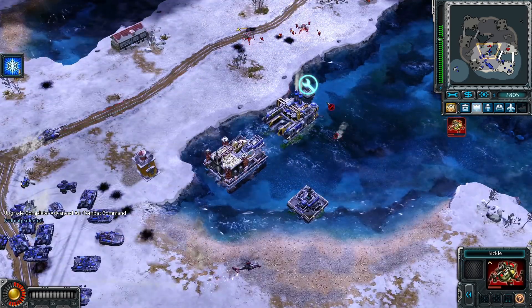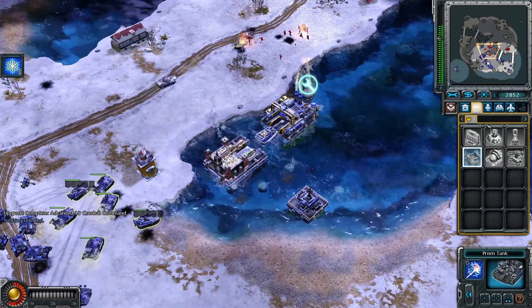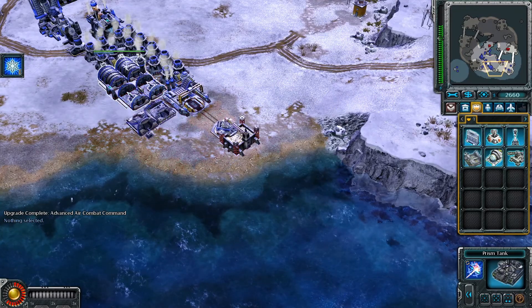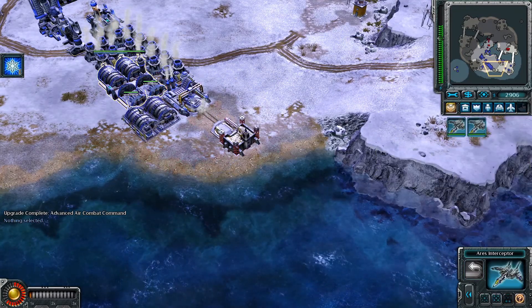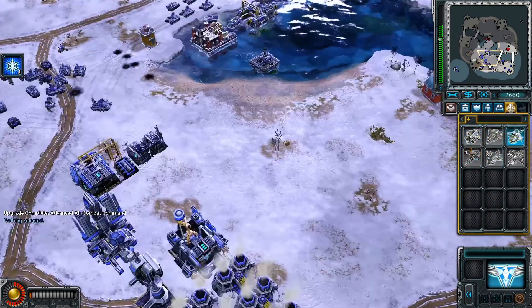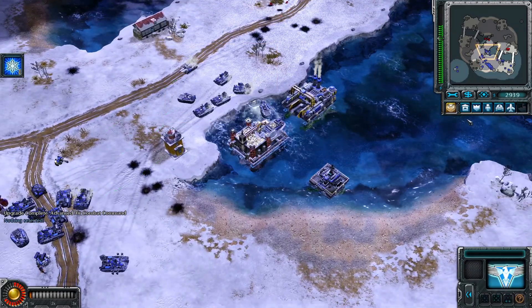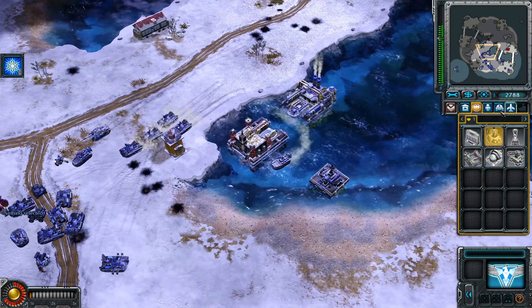We got a tank here. Let's use it to destroy the Sickles — actually, we need to defend this, it's not doing good. Let's put this one here. You can build more if you want to — if you put these here you can see there are extra slots for the thing. Let's start building more defenses here.